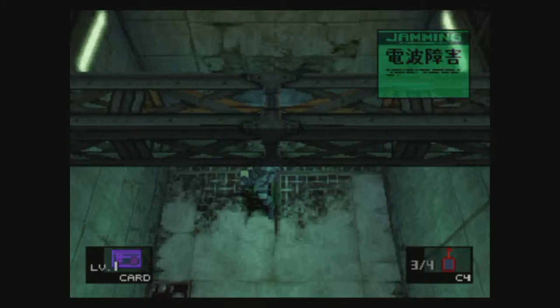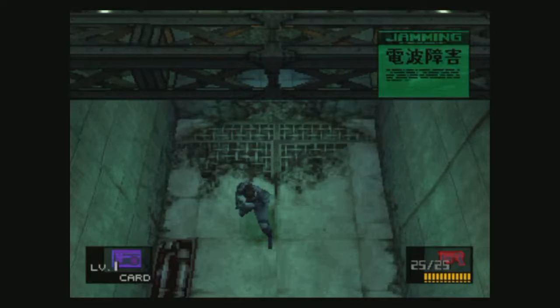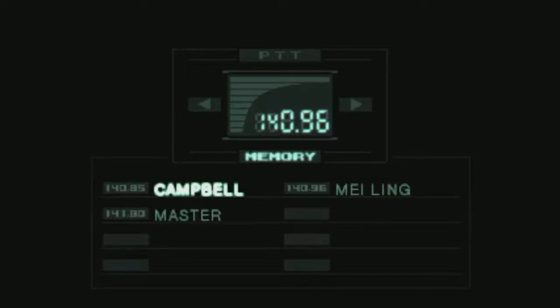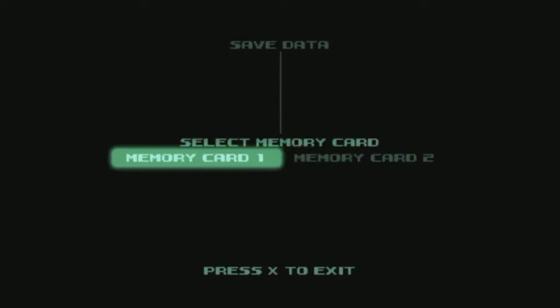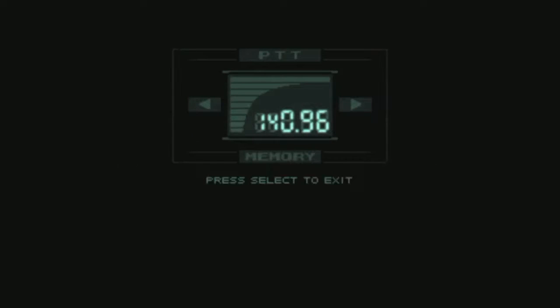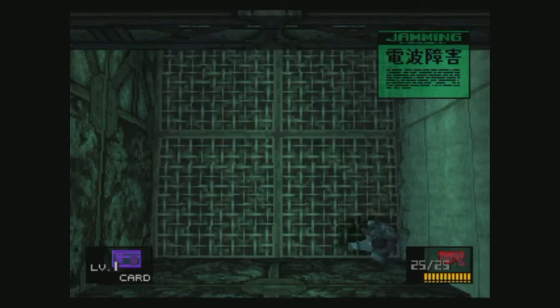Our radar's jammed — I don't like that. Let's get the gun back on just in case. Let's also talk to Meryl because I'm pretty sure we're gonna have to fight Psycho Mantis soon. Meryl says: Snake, you can't use your radar in that area — there's some kind of electronic jamming coming from there. Be careful, Snake. I am a highly trained operative, Meryl — I kinda know what I'm doing.